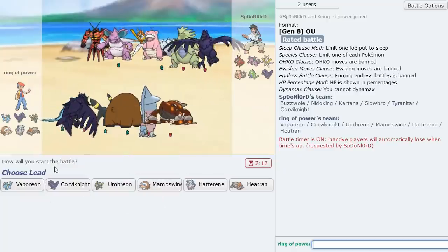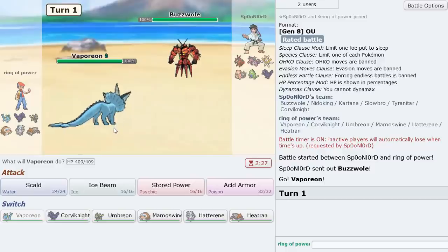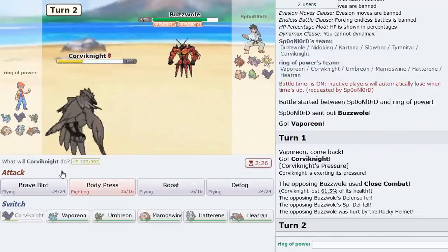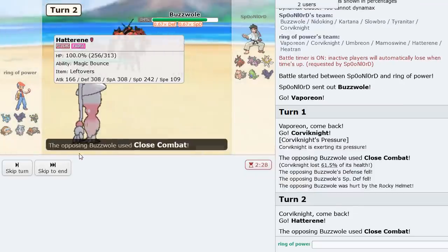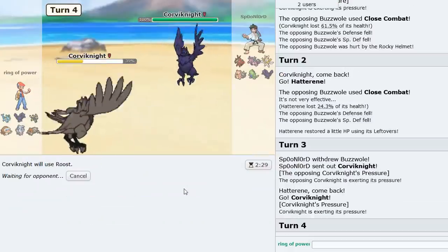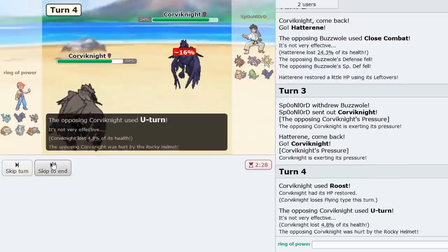Vaporeon also looks really good here. He has Buzzwole though, so not quite sure what to expect — I'll go Corviknight just to be safe. We see Close Combat — I think that thing is Choice Band, it did quite a bit of damage. We double back into Corviknight as his own Corviknight comes out and get the Roost off. Now we know what this Buzzwole set is — it's Choice Band. Good information to have.